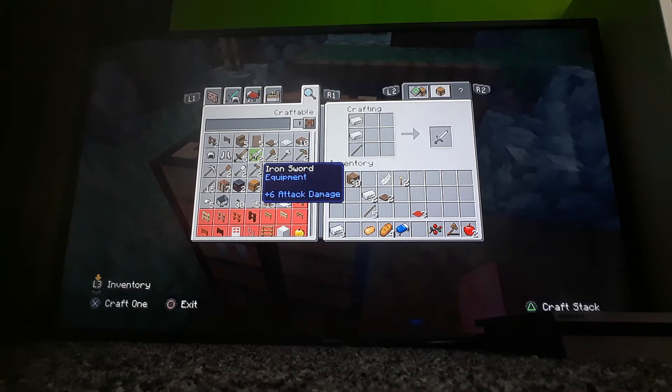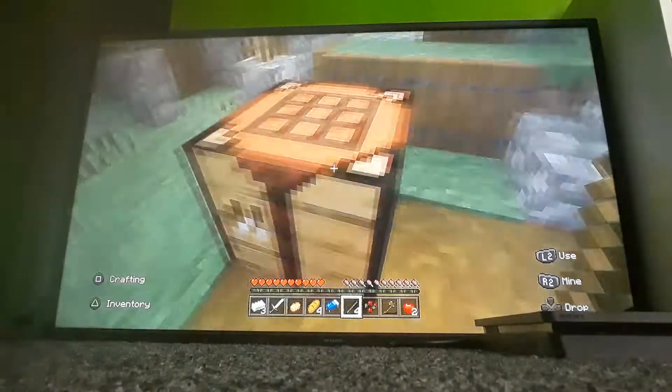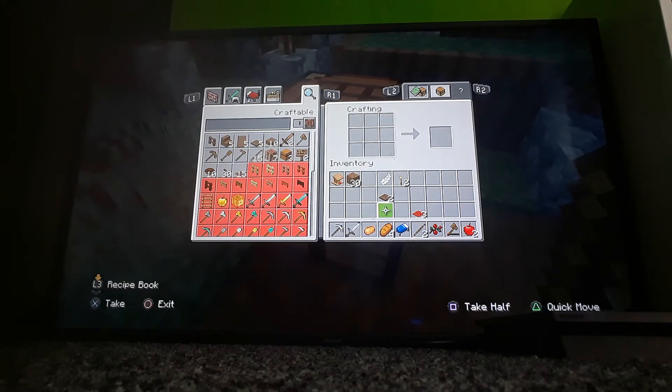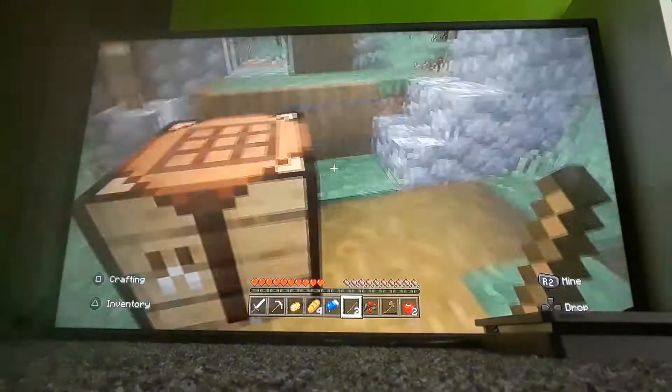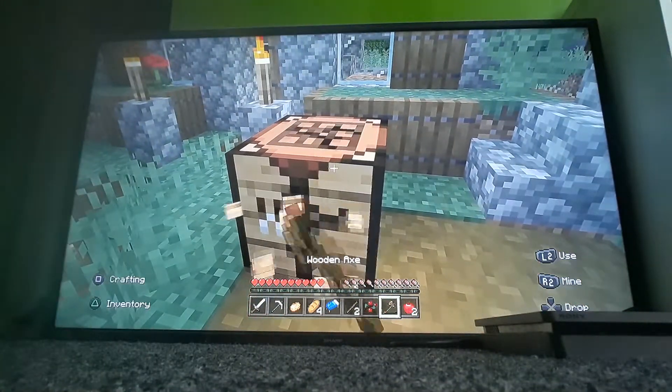How do you build swords? I forgot. Oh wait, I remember now. Now I'm gonna build a pickaxe. Okay, I've got a sword — I've got an iron sword and an iron pickaxe, yeah. Okay, I've got some good loot.